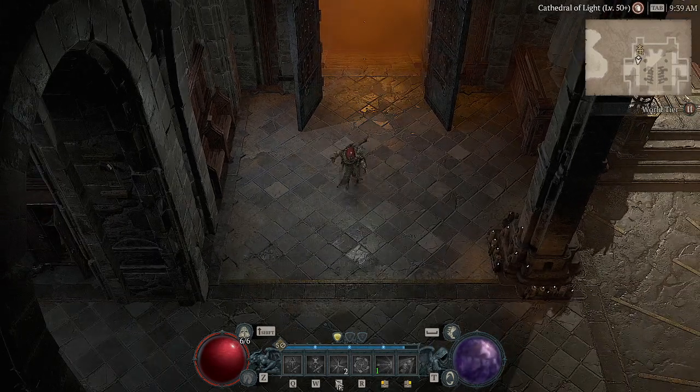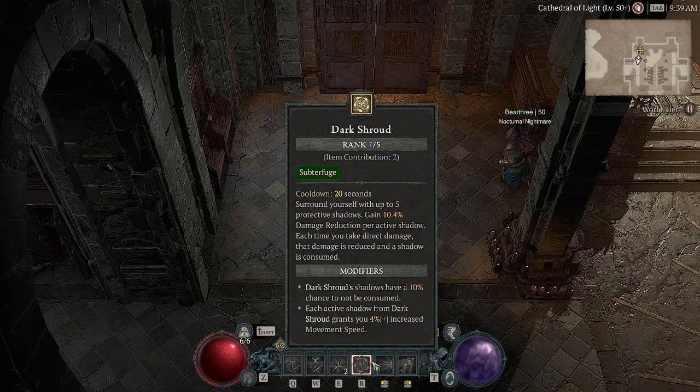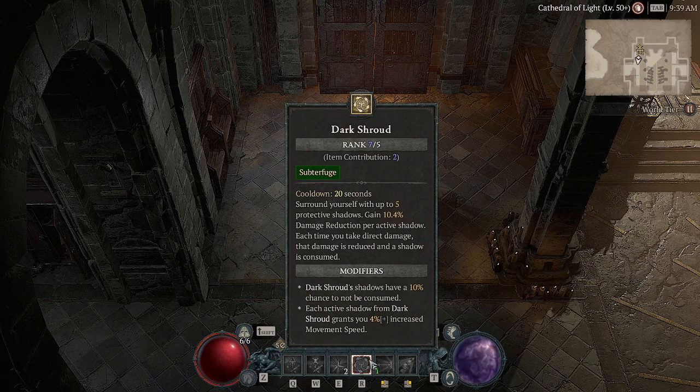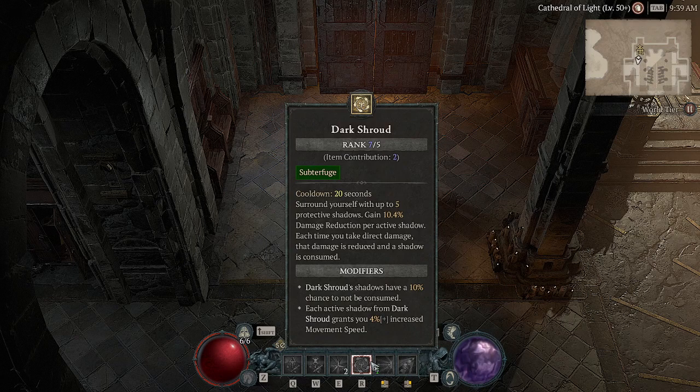My main defensive cooldown is Dark Shroud. This is a buff that gives me damage reduction per active Shadow. It's a little bit weak against packs of caster or ranged monsters — that's the main point where Dark Shroud is lacking — but overall it's a huge defensive cooldown. It gives me extra movement speed and has a chance not to consume on being hit, providing significant damage reduction.